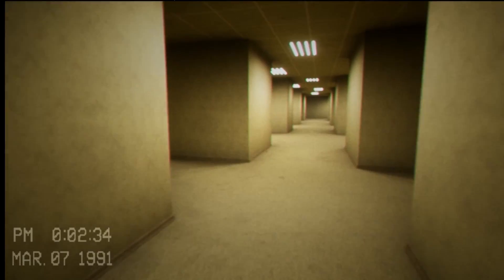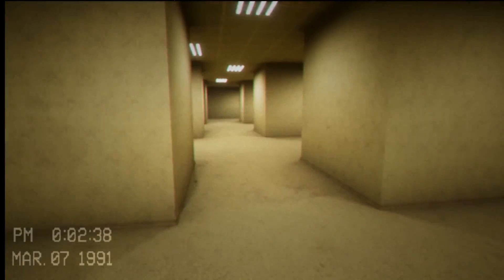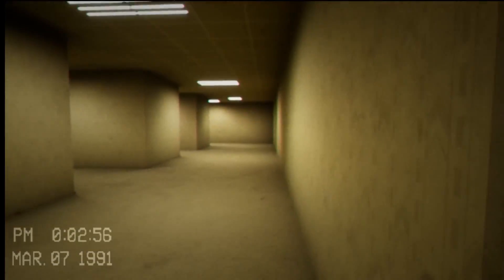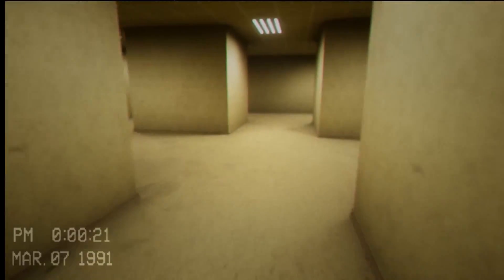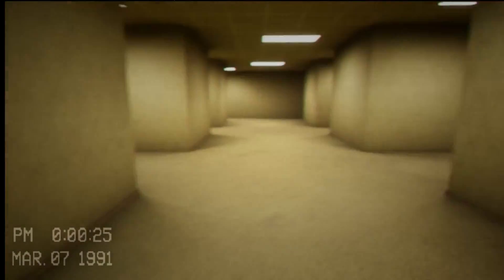The game seems to capture this perfectly. The only major difference is that level zero is described by the wiki as being devoid of entities and mostly safe, other than the lack of food and drinkable water. In the game there is an entity with long slender limbs standing at around 10 feet tall. This entity is most likely Bacteria, an entity from Kane Pixels' series on the Backrooms. If you haven't seen it yet, you should really check it out.